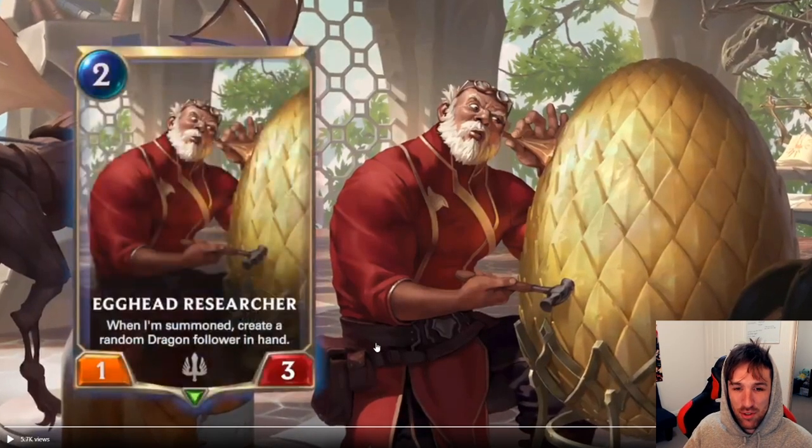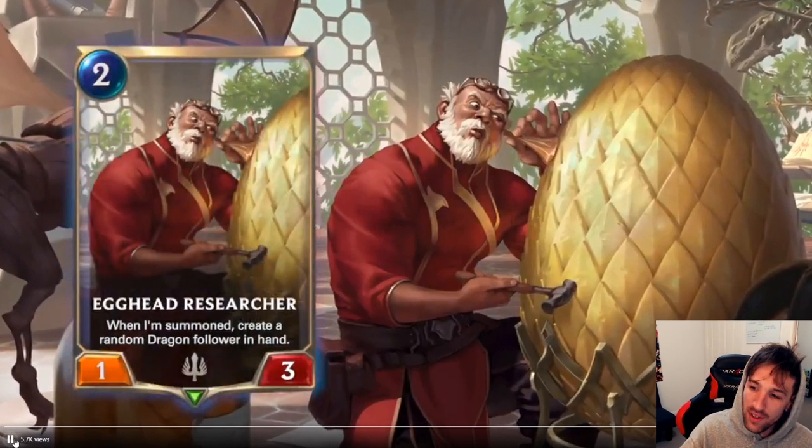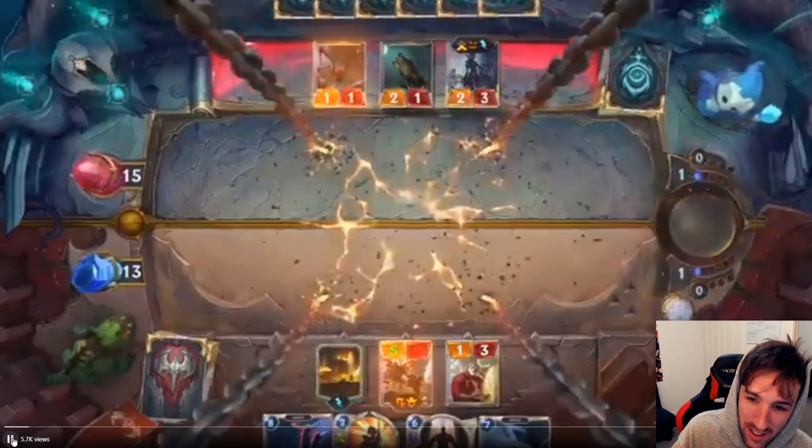Egghead Researcher — when I'm summoned, create a random dragon for lower in hand. I'm super excited for dragon cards.